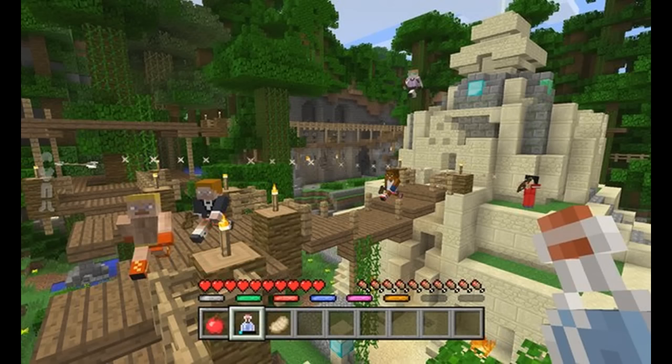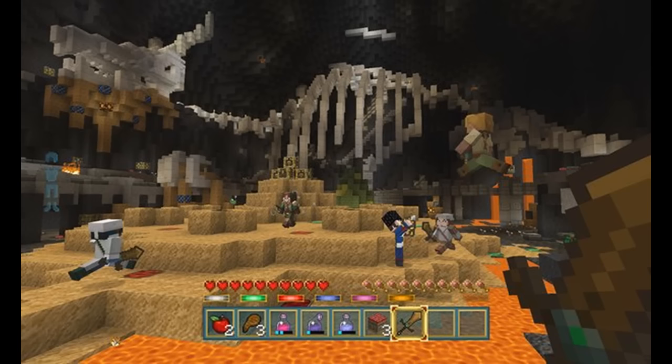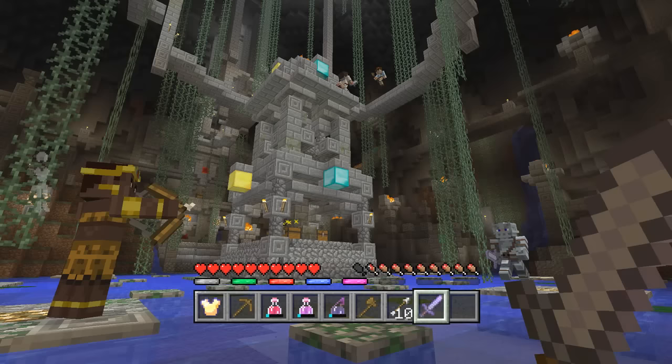When a player is killed, they don't just sit out the rest of the game — they're transformed into a bat and can swoop around getting into the faces of surviving players. You can squeak at them annoyingly, which should be funny.